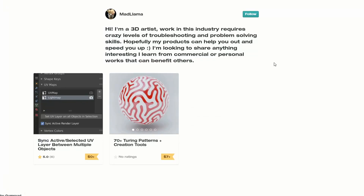Let's kick this over. This is from Mad Llama — it's Sync Active Selected UV Layer Between Multiple Objects. I haven't really had time to test everything out, to be honest, but it looks pretty good.